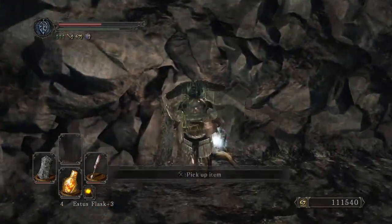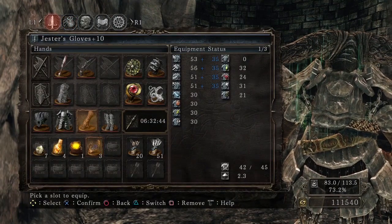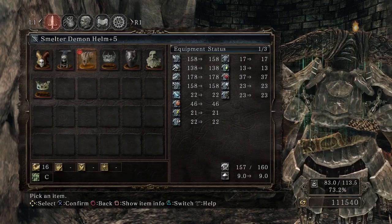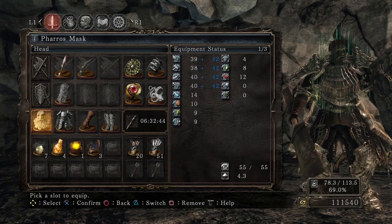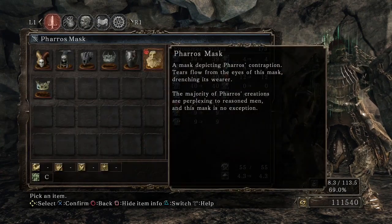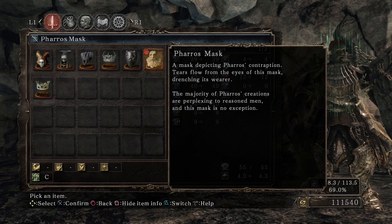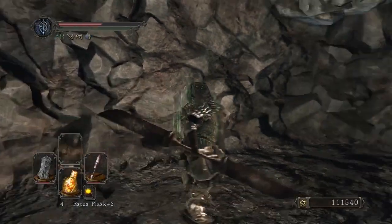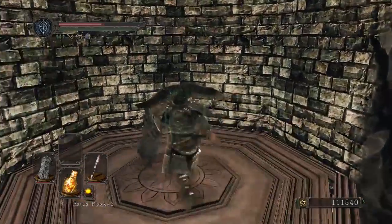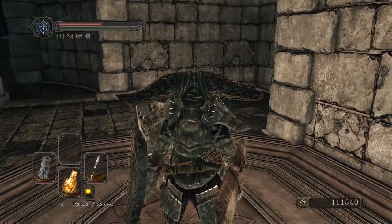Here we go — a Pharos Mask. This looks like the old man mask from Pinwheel in Dark Souls 1. 'A mask depicting Pharos' contraption. Tears flow from the eyes of this mask, drenching its wearer. The majority of Pharos' creations are perplexing to reasoned men, and this mask is no exception.' Other than the Pharos Mask, I didn't get anything unique from this, which is kinda funny.